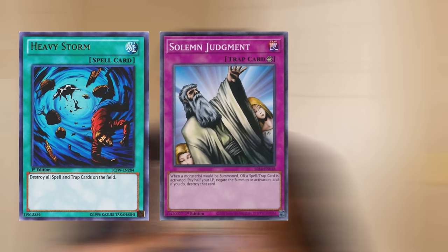Today we have the iconic Metal Raiders set. This is the second ever Yu-Gi-Oh booster set. It had iconic cards like Solemn Judgment, Heavy Storm, and Change of Heart. Even monsters like Gate Guardian and Black Skull Dragon are in here. And we're going to pop this bad boy open and have us a duel.